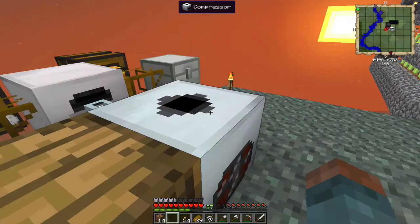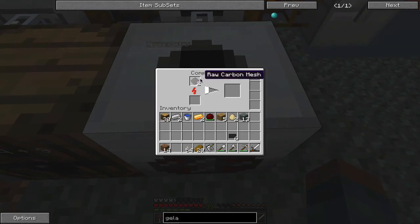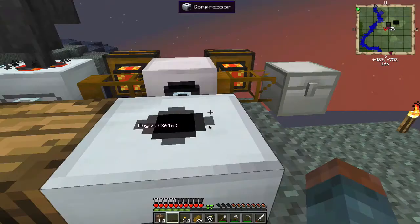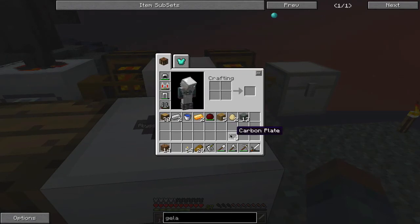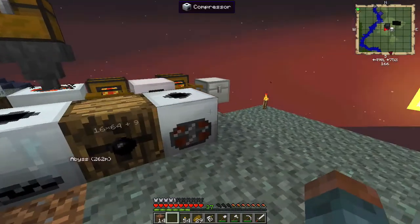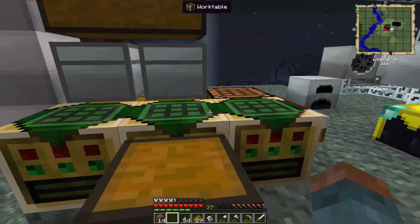Master plan worked. These will compress into carbon plates — for one stack you get eight. They're very useful in large amounts, so you need lots of coal to macerate to get this done.